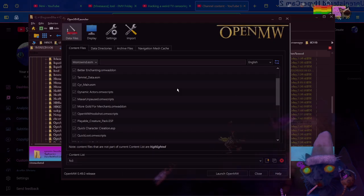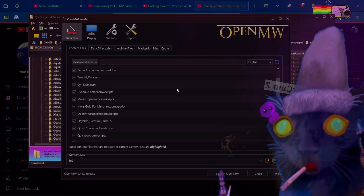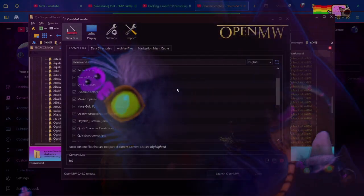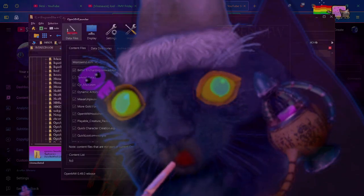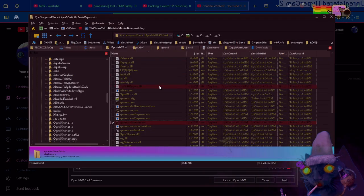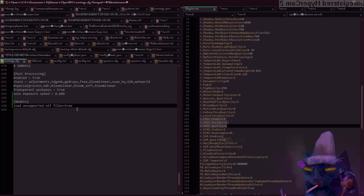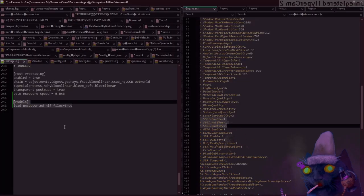Actually, there's one more sneaky little step — because if you do what I just described and you try to get into a Fallout cell, it will be all triangles. Here is the final step: find your settings.cfg in your My Documents/My Games folder and just write this at the bottom — 'models' in square brackets, 'load unsupported NIF files' equals true.